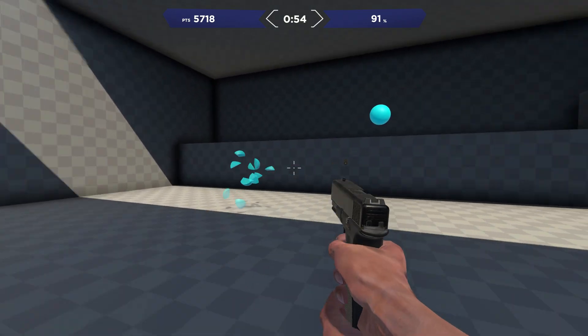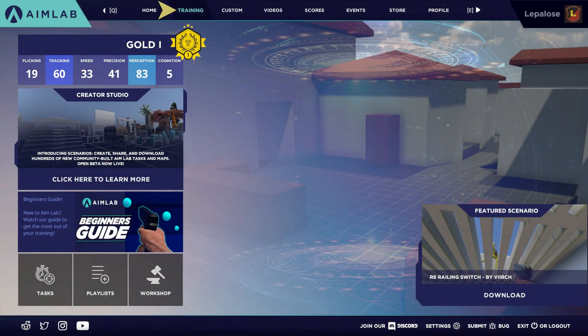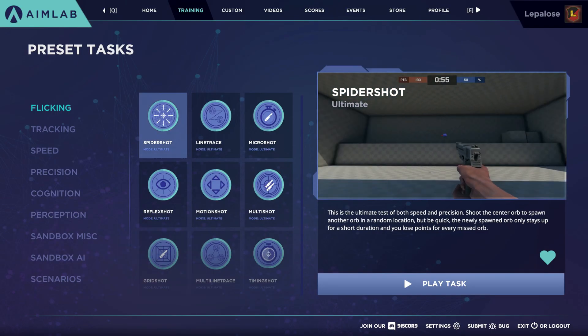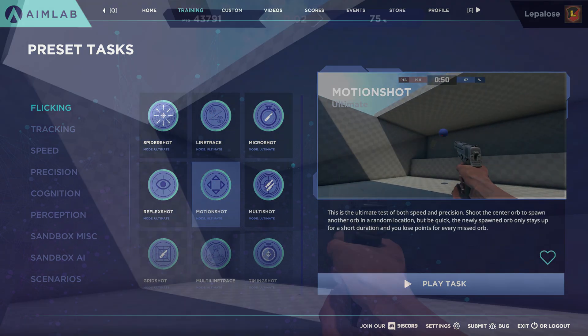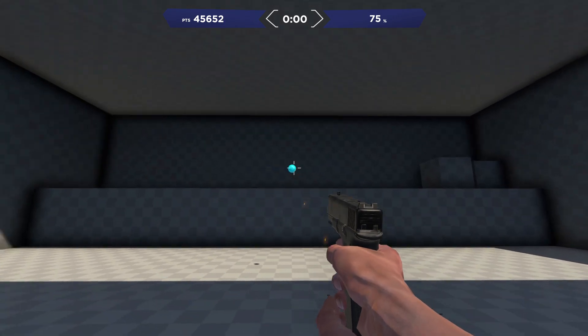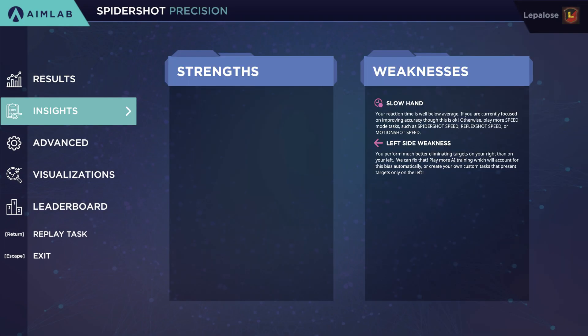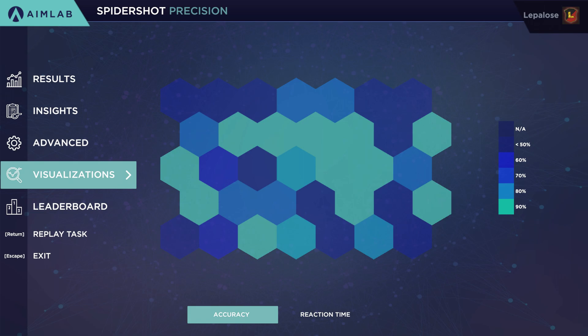Tasks are the exercises within AIM Lab that you'll be doing to improve your aim. These tasks cover a wide range of aiming mechanic skills. A couple of the general tasks I recommend checking out are spider shot, line trace, reflex shot, strafe shot, and motion shot. After completing a task, the results screen provides an informative review of your performance. Self-assessment is important and you should focus on the trend of your performance over time, rather than focusing on comparing to other users.